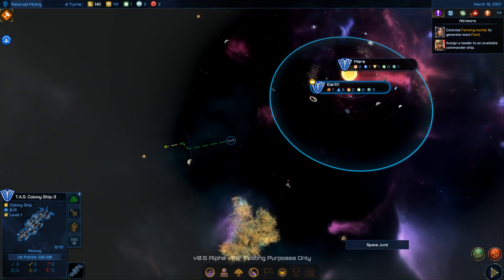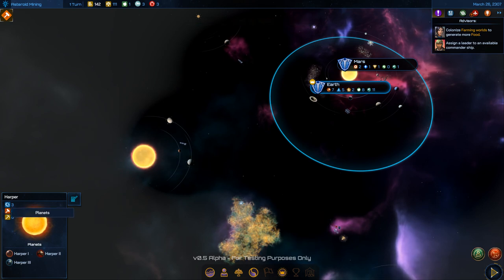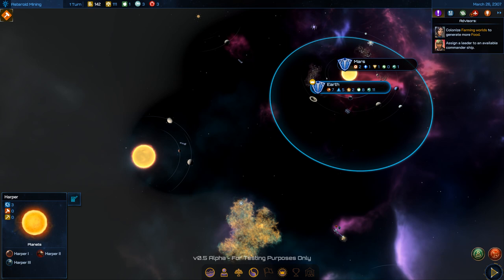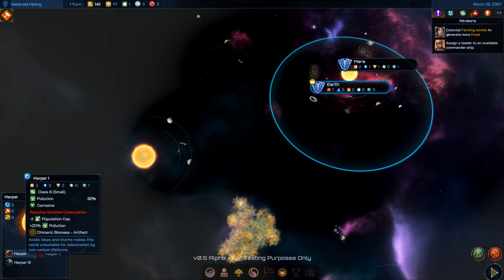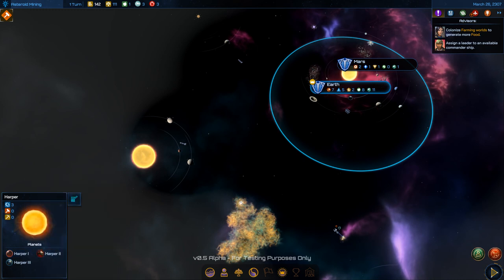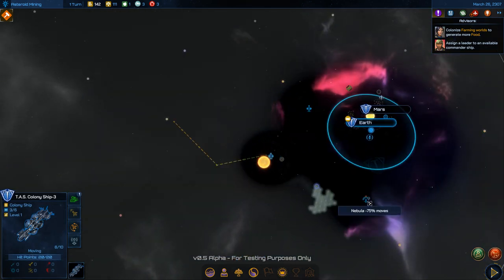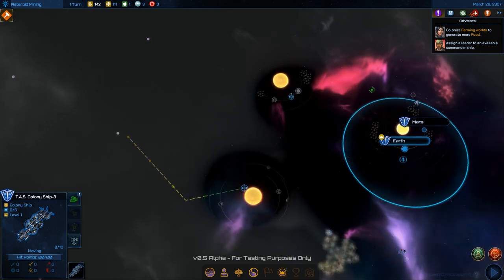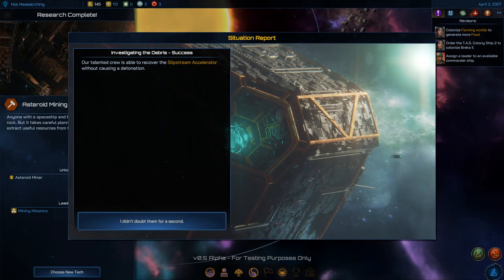Illyrium — that's useful, it was used for laser weapons in previous games. There are three planets: two dead, but two colonizable. I can't colonize the best one yet — needs Extreme Colonization technology. Oh, there's a really good planet! And another chance at that antimatter — 50% this time... success! I got the slipstream accelerator. I didn't doubt them for a second.